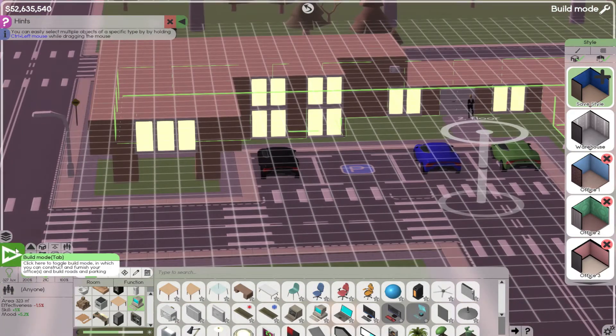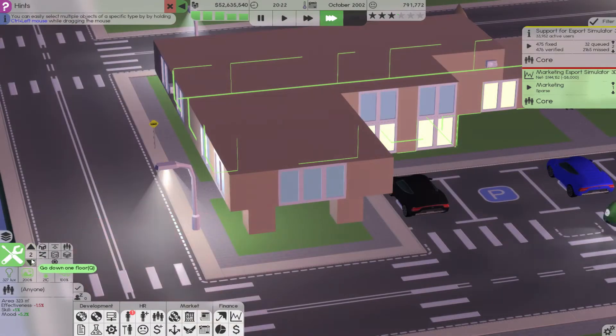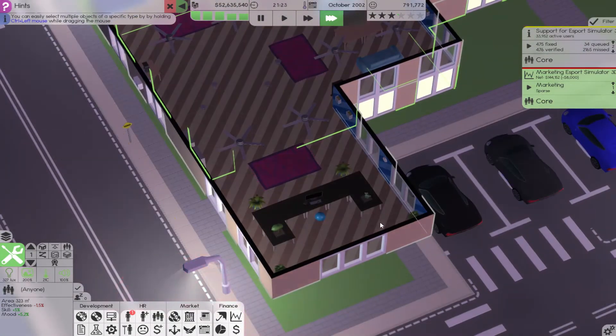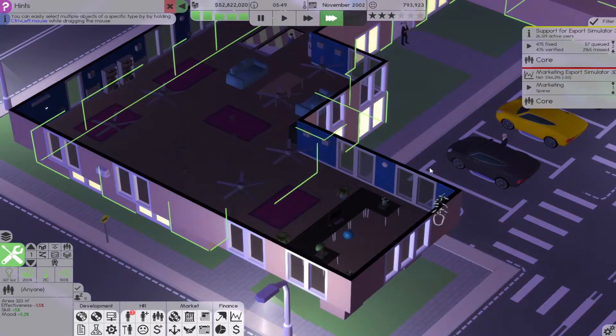I won't worry about adding another floor now - I don't want this to be a building episode. If I do any major building I think I'll do it as a time lapse. I just wanted to make the house look a little bit nicer and I don't want to mess around with it too much. I actually want to have a proper episode, so sorry about that - I probably should have done a lot of that off-screen.